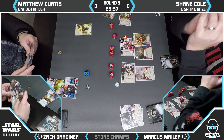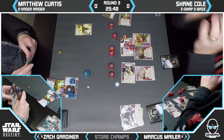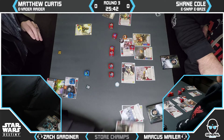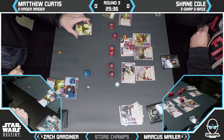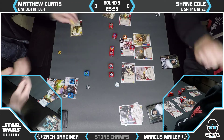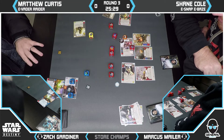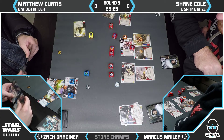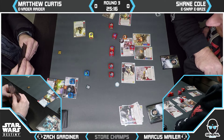Baze takes five damage — that's huge. Baze is on eight damage, leaving him with three health. Shane had a defensive position but it was removed by Friends in Low Places. That allowed that five damage to happen. If Shane still had it, Snap might have played it there. Matt is in a good spot — he has Deflect in hand and one damage on the Raider. If Shane re-rolls into a three on Baze, Matt has lethal.